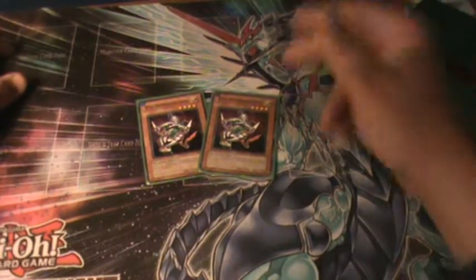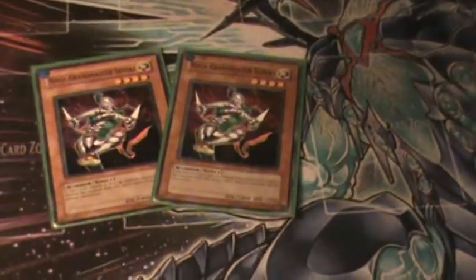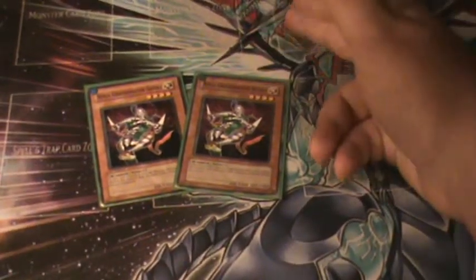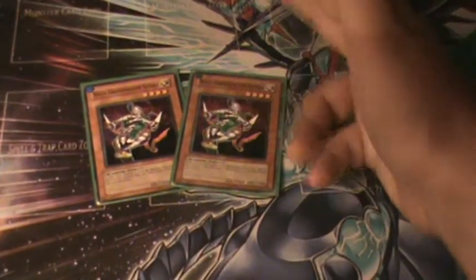2 Ninja Grandmaster Sasuke. His effect: if your opponent has strong monsters in defense, he attacks them automatically.